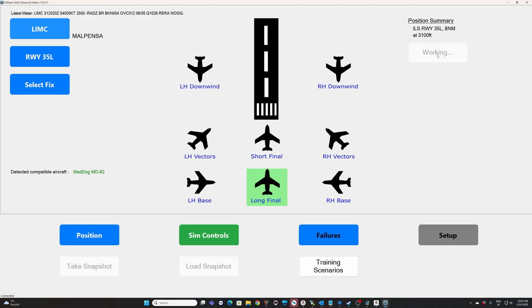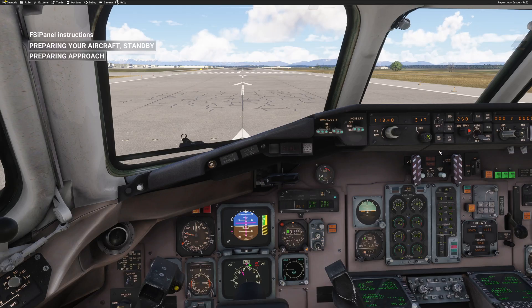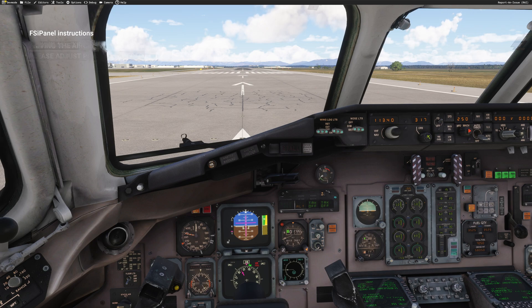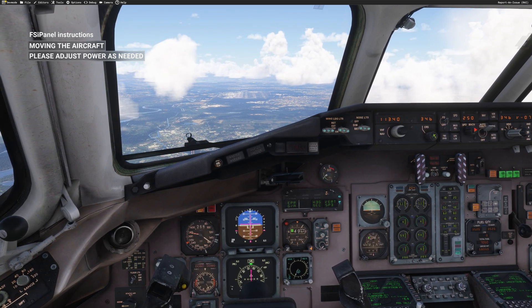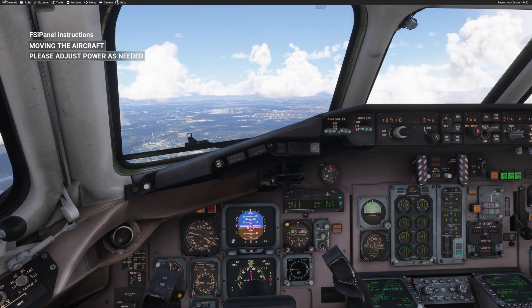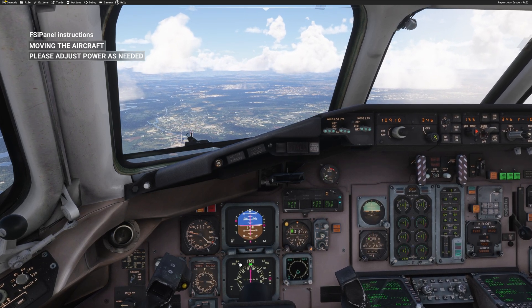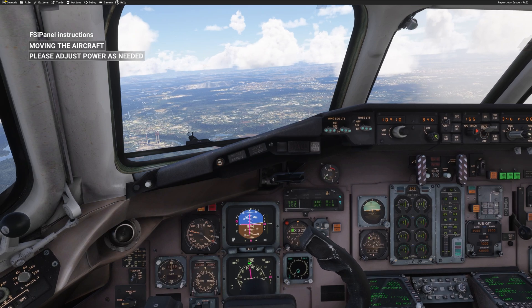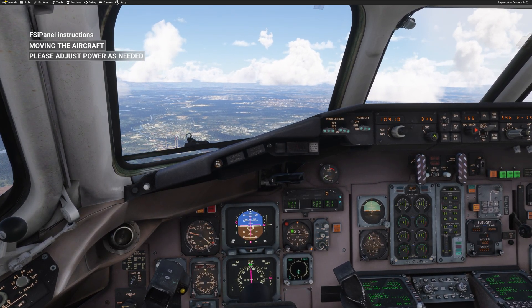This time what we will see is the flaps moving to flaps 28. Once the flaps are set, FSI Panel will continue with its setup. Everything is ready — release your parking brake. I'm doing it right now. Set power lever to at least 50 percent. We go in the air. I don't touch my thrust lever anymore — the auto-throttle is on and FSI Panel will do everything for you. We are targeting 3,100 feet altitude on a long final, around eight miles out. We are going down to 3,100 feet, and once the aircraft is stable you'll have time to set everything you need and then take control whenever you want.